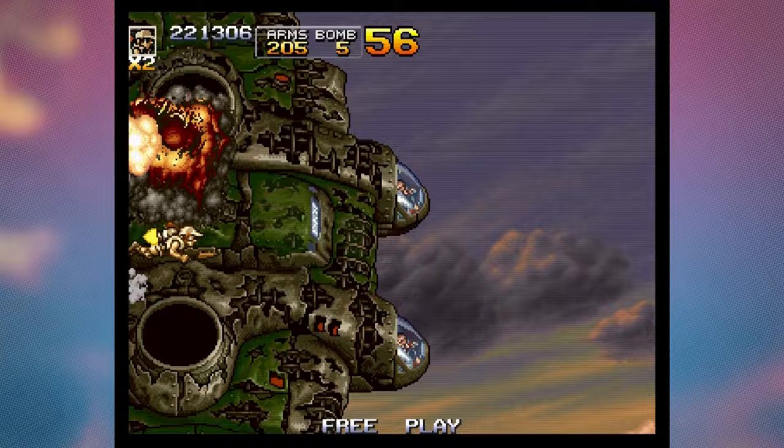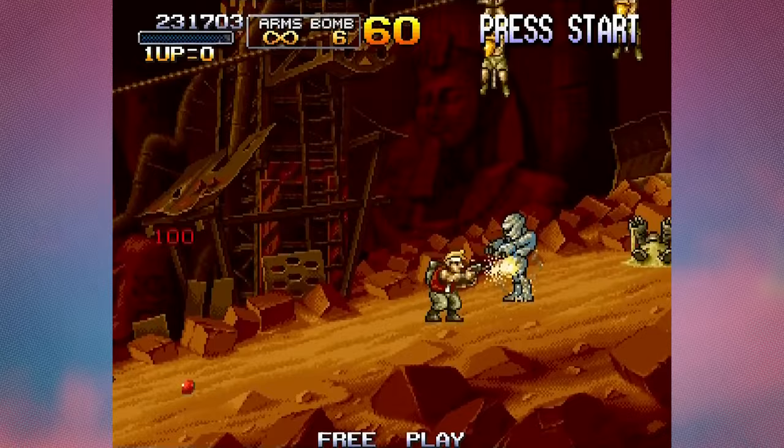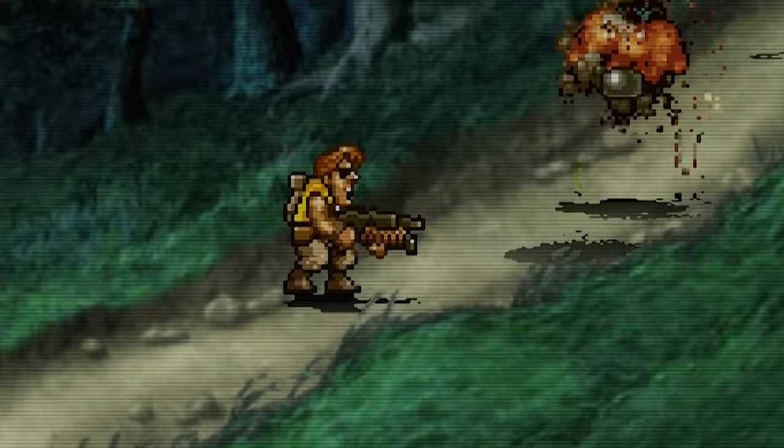We couldn't talk about animation in Metal Slug without mentioning the insanely high quality explosions. It'd be crazy enough that they had one brilliant looking explosion, but there's a whole plethora of different looking explosions for different things. There's so many gradients of colour and loads of frames, and the shape and behaviour is again very satisfying. You can check out my video on the art of explosions for a more in-depth look at this topic, where Metal Slug explosions are a main focus.